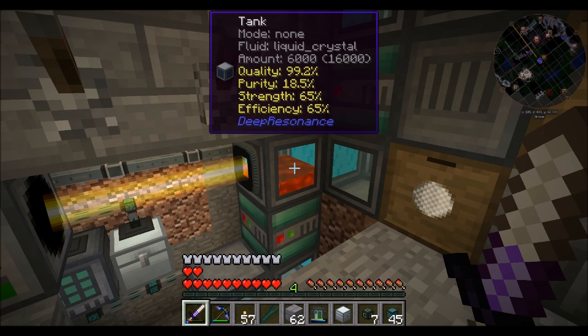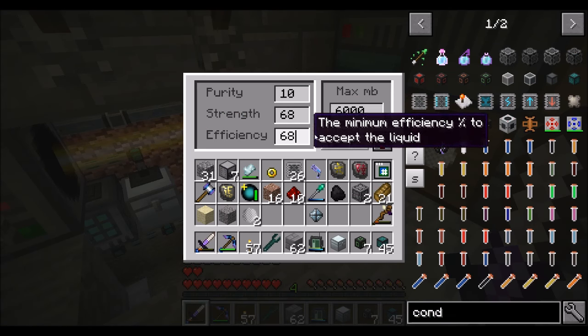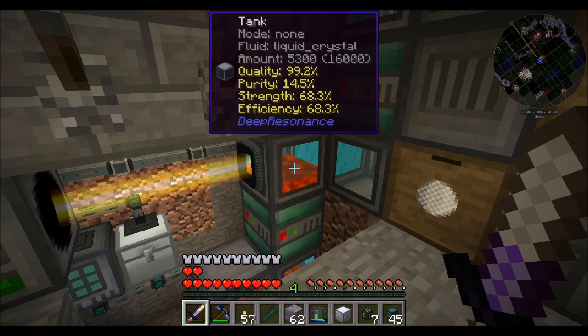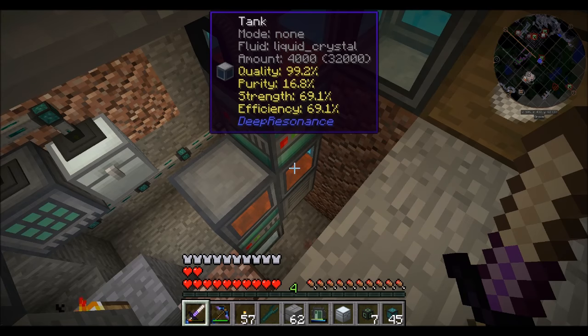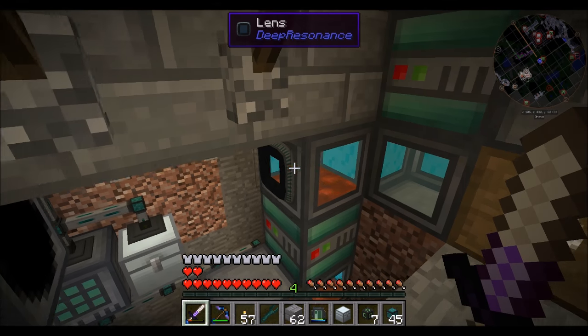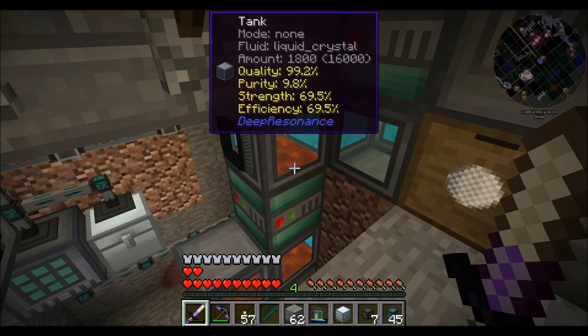I wish there was a way to detect this, but it should drain very quickly. I could make it like 68, so then it should start dripping very quickly. Why are you not moving down? You should be. Oh, because I made purity 10. Purity 0 — now it's going to continue going down.